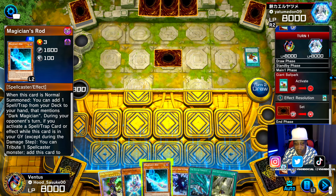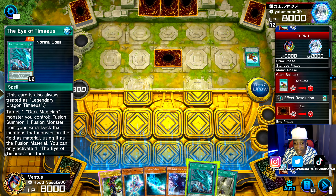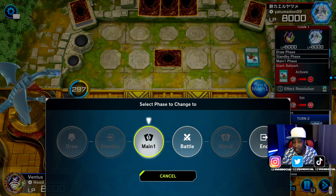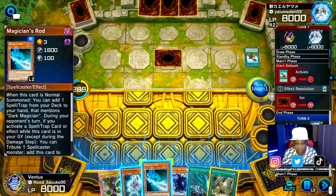At the end of turn one, Yatu Mudan — I don't know what his name is, it's a weird name. Let's see what we get. We got Magician's Rod, which is really good. So it looks like we have Dark Magician, Magician's Road, Magician's Rod, Magician of Dark Illusion, Eye of Timaeus, and Secret Sanctuary of the Spell Casters. This is a really good hand.